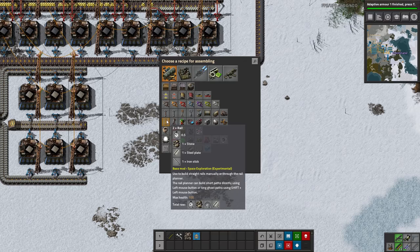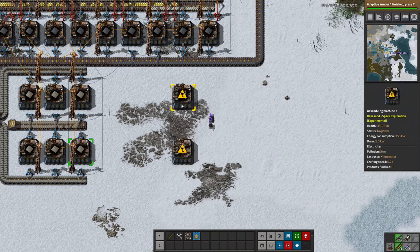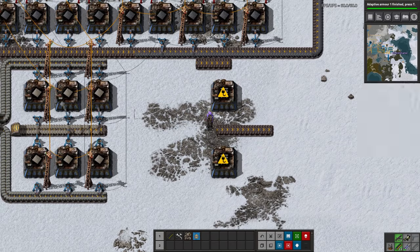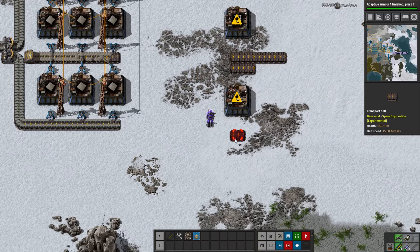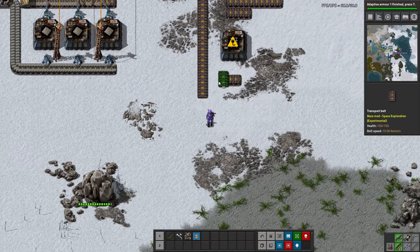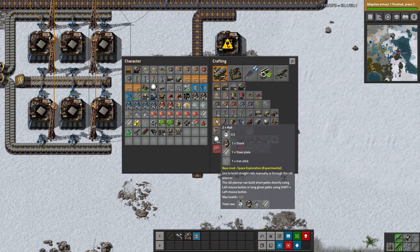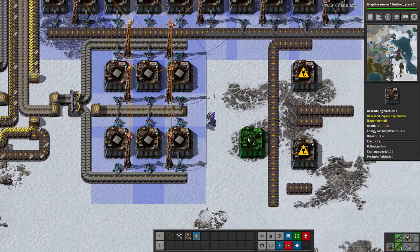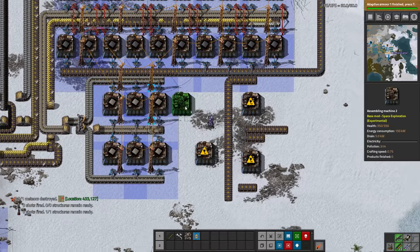I'm going to do maybe two assemblers here, or more than that. This math should be easy but my brain is just not comprehending right now. This is actually going to have to space out a bit more — one of these needs to be an input because we have three inputs. We need to make the sticks as well. This leaves room for one more set of expansion, and then we can build more somewhere else if needed.